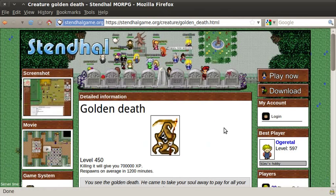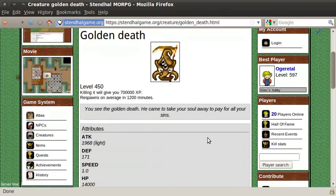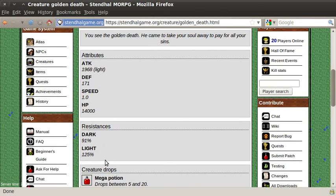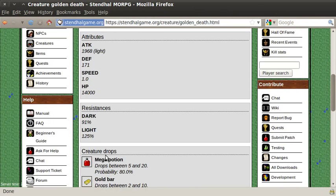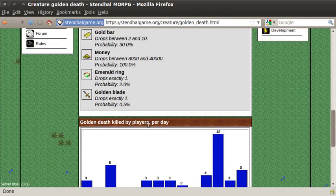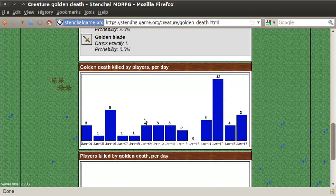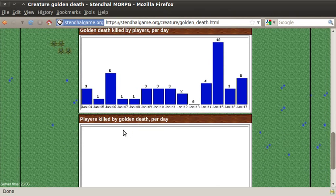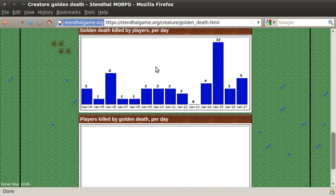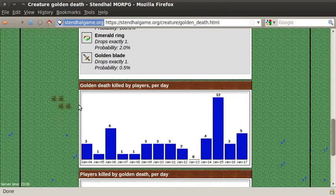You probably won't meet that for a while if you start playing today. The information given about the creature is all its attributes, including the statistics which I've described in a separate YouTube video for players. The magical types of attack and defence, and also exactly what the creature drops, including probabilities. There's also statistics about kills of the creature by players, or kills by the creature of players. As you can see, the golden death hasn't killed very many players, but it's been killed by a lot of players. It's ordered by date.